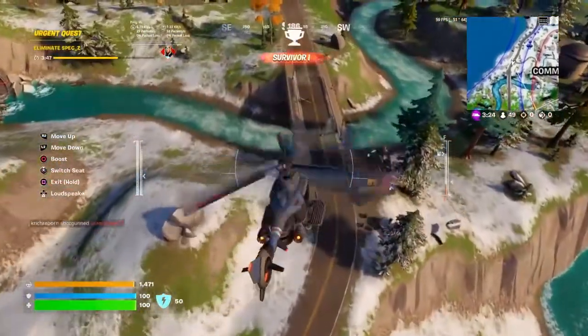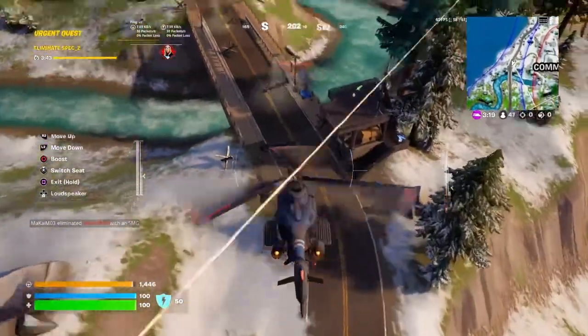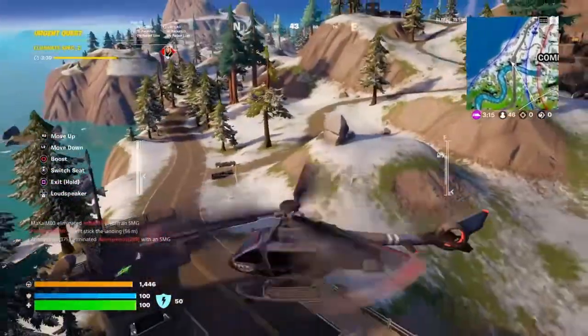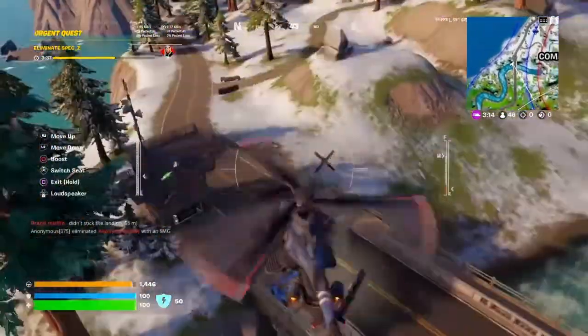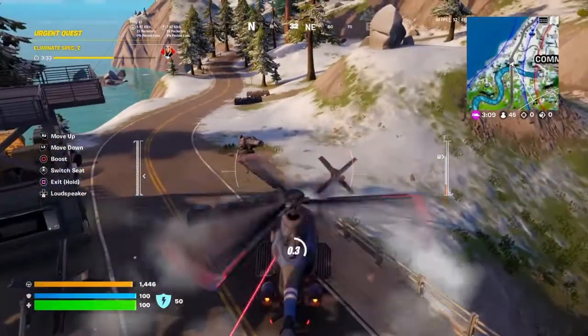So I'm picking up here, flying in the chopper, landing near a turret by this IO outpost. Somebody's firing at me while I'm trying to do it, so I'm just going to ignore them and continue on.